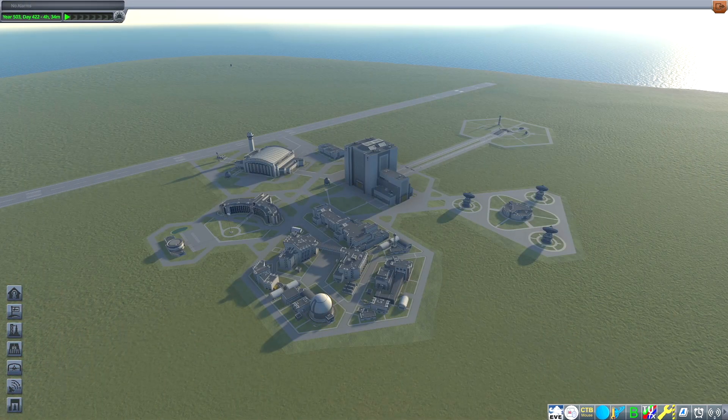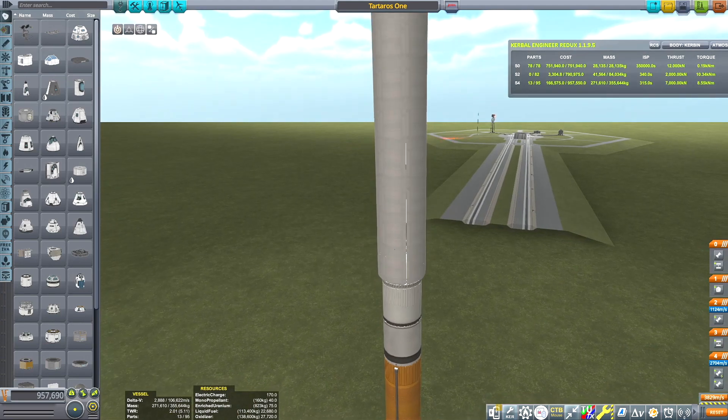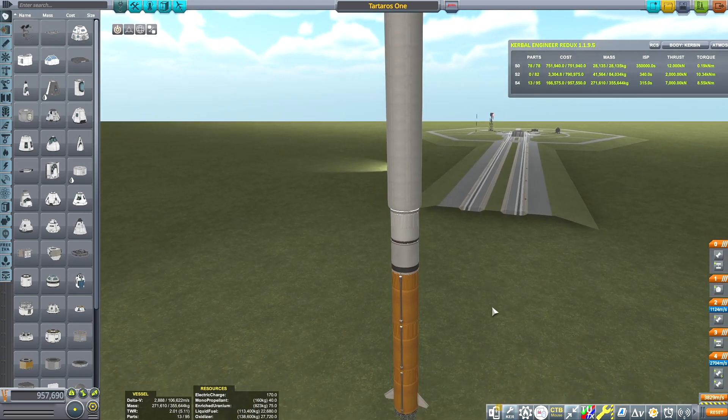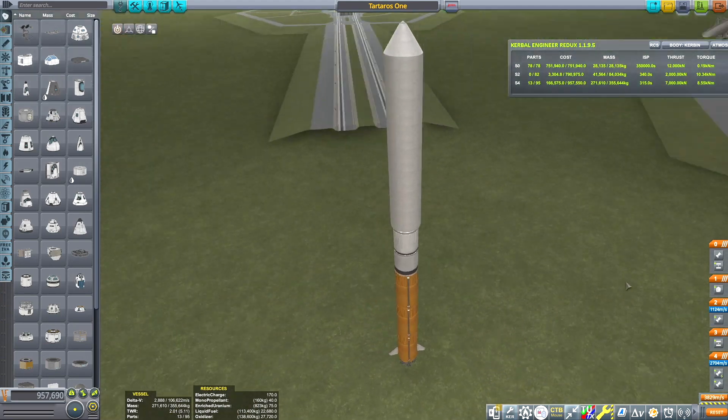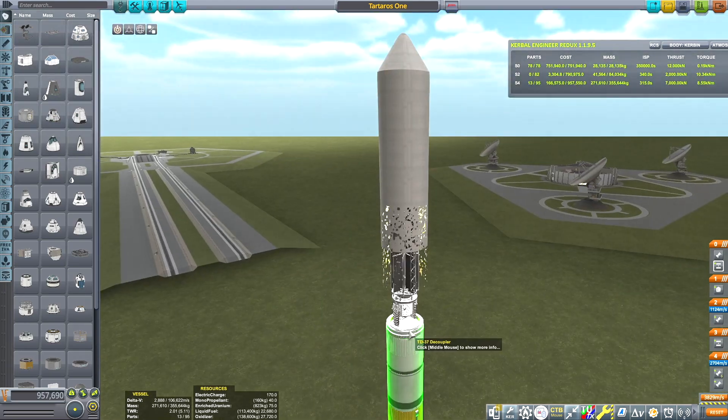Welcome back to the Beyond the Wormhole series and Kerbal Space Program. Today is actually the finale of this series, as we'll be taking this rocket that I've built not to, but more like into the black hole - Kakaovalo itself. So let's take a look at what we've got here.